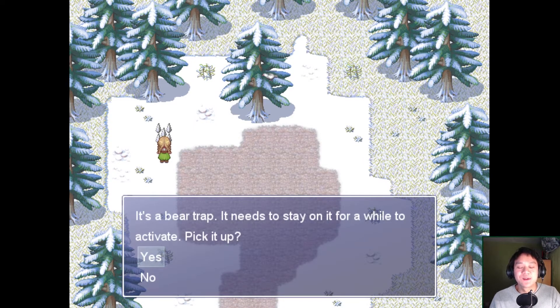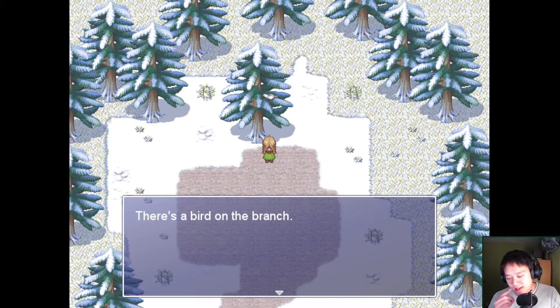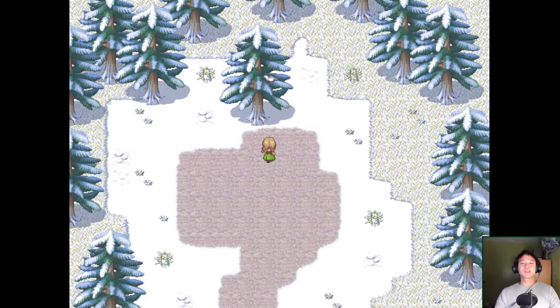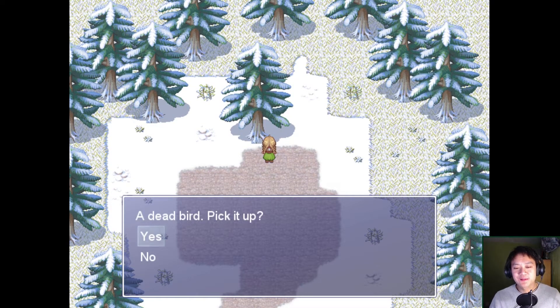It's a bear trap. That's one ghetto bear trap. It needs to stay overhead for a while to activate. Pick it up. So apparently we're gonna bear trap the snowman. I think the idea is either it does not enter the room we're in, or so we can trap the snowman inside our sauna-ish house. There's a bird on the branch. Shoot the bird! Oh god, that was cruel. You dead bird! Pick it up!